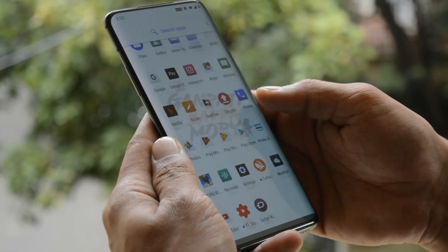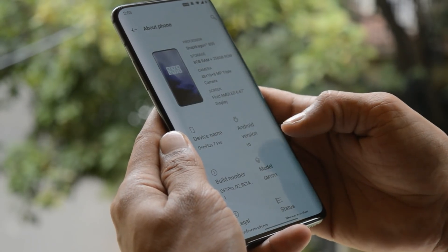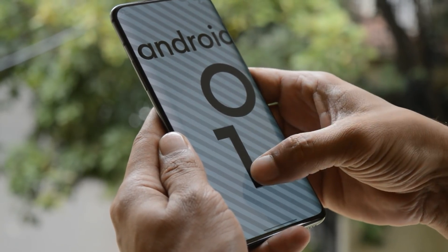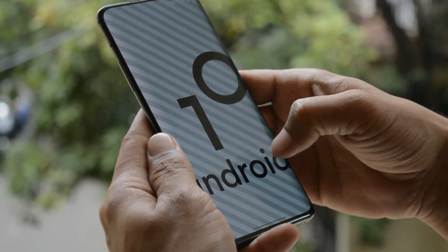Hey guys, welcome back. There were lots of rumors that OnePlus will be rolling out Android Q along with the Pixel devices. Yesterday Pixel devices received Android Q, and along with that OnePlus also rolled out the first open beta Android Q for OnePlus 7 and 7 Pro, and soon it will be followed by OnePlus 6 and 6T.